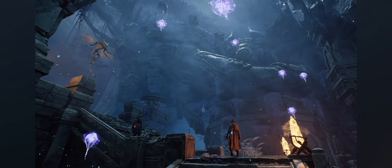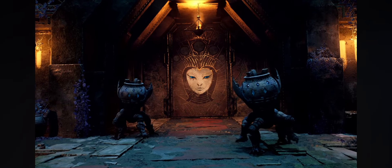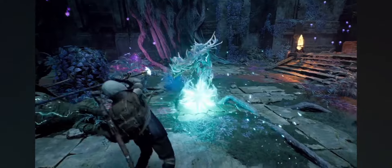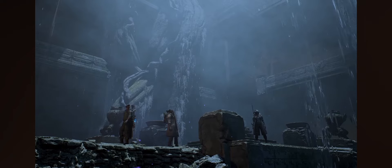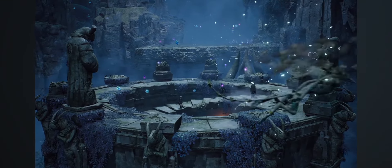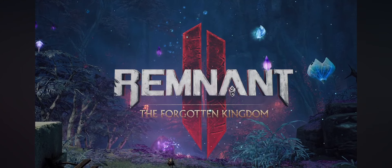The title for this second DLC is called The Forgotten Kingdom. And mind you, this is just a teaser, so we'll probably get a full-fledged trailer next week, one week before launch. We got some familiar enemy types and some new ones as well — a lot of stone creatures, familiar faces with slight variations. There's a pretty cool armor set, that armor set at the end looks sick. And this wouldn't be Remnant 2 without new weapons — new melee, new firearms, a pretty cool looking crossbow, and a new archetype. Let's not forget about that.